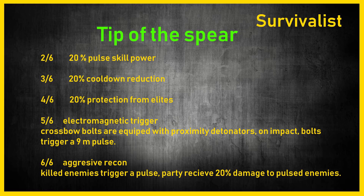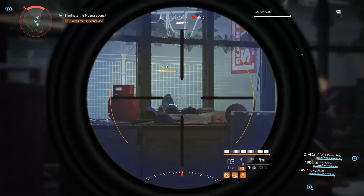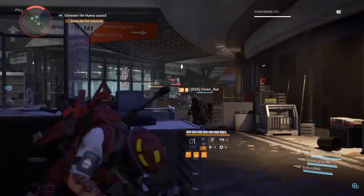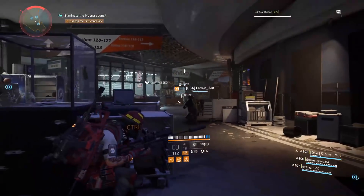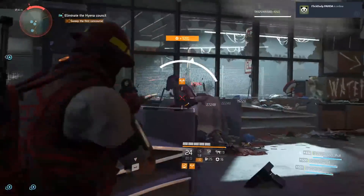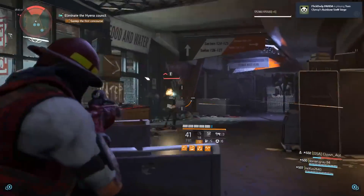The five-piece, Electromagnetic Trigger, equips crossbow bolts with proximity detonators on impact. Bolts trigger a nine-meter pulse, which ties in nicely with the pulse theme. The six-piece, Aggressive Recon, means killed enemies trigger a pulse — probably nine meters as well — and the party receives 20% damage to pulsed enemies. If you also run the talent that gives 20% damage when pulsed, that's 40% damage combined.